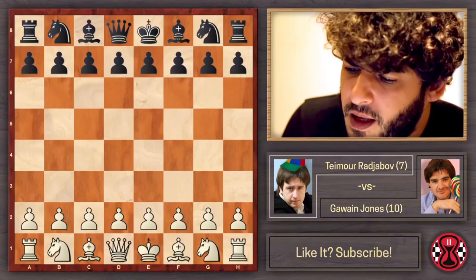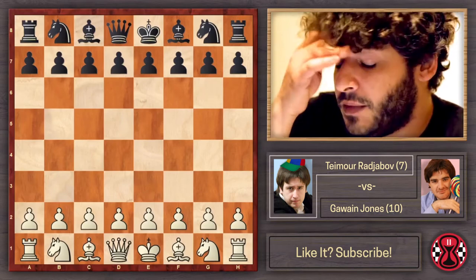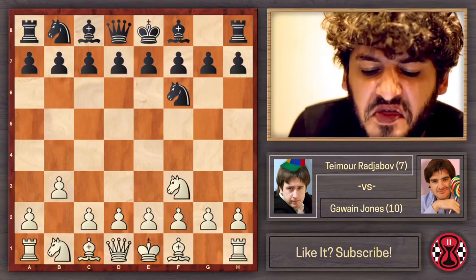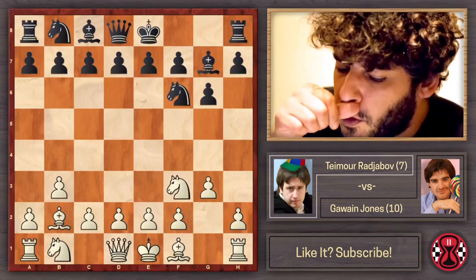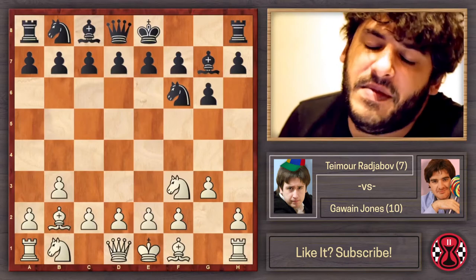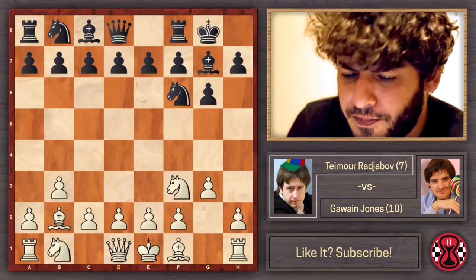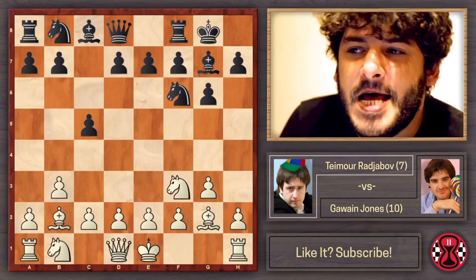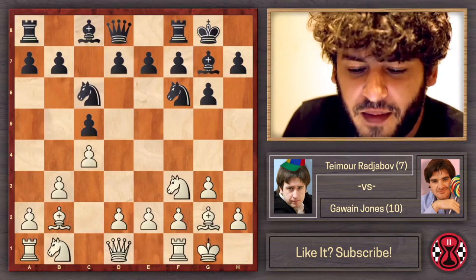This was the Under-10 European Championship in Cannes in 1997. Taimur was white and started with Nf3, Nf6 by Gawain, b3, g6. In all these games we'll pass the moves quickly — we'll see correct openings in general, but at some moment a big mistake before move 15, which is what turns each game into a miniature. The double fianchetto by white doesn't seem like miniature-opening material — it's super passive — but they were little children, so mistakes were bound to happen.